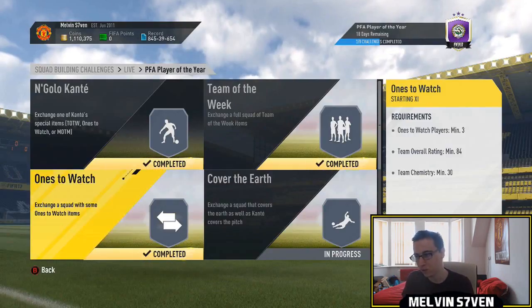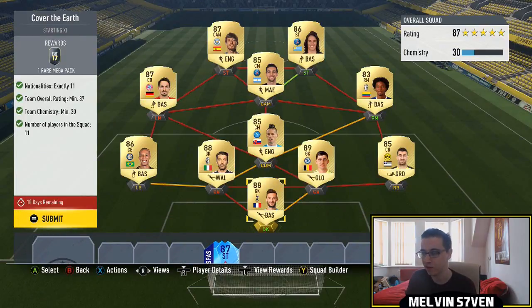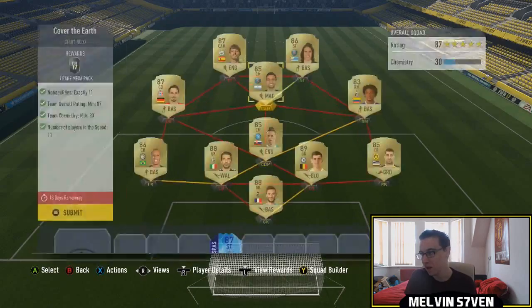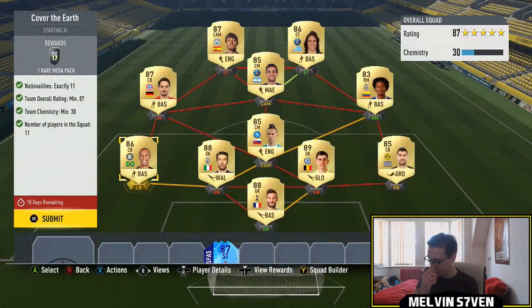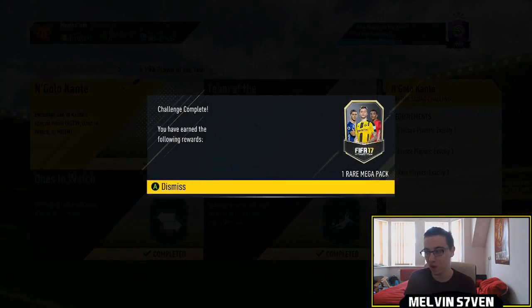We submit that and move on to Cover the Earth. I can use Cech instead of Lloris, but you need 11 nationalities and an 87-rated team. The most expensive players are going to be Buffon, Lloris, and Courtois. Hummels and David Silva are around 10 to 15k. The Cavanis and Pastores and the rest are kind of under 10k per man. If I had to estimate, it would probably cost around 100k to do this one, and you get a 55k pack — compared to some others, that's actually not bad.